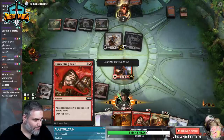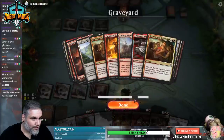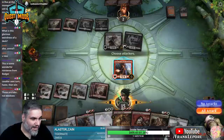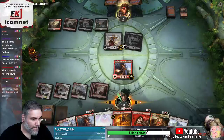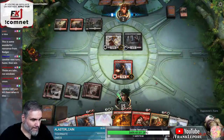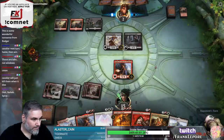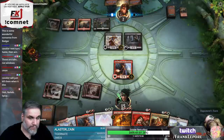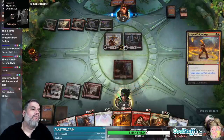How many lands are in our graveyard right now? One, two, three, four, five, six, seven, eight - looks like nine. We have enough mana to go land, Cavalier of Flame, then Heartwarming Redemption, right? So we gain like a billion.